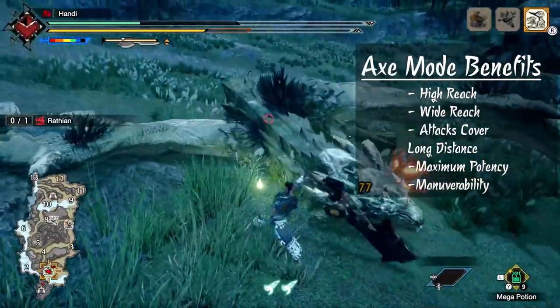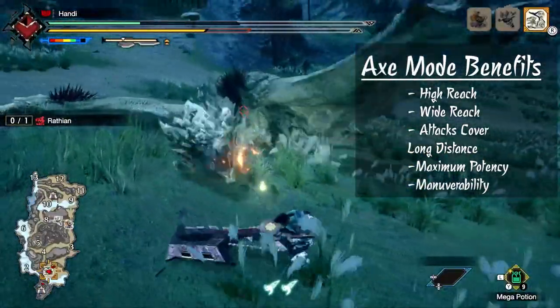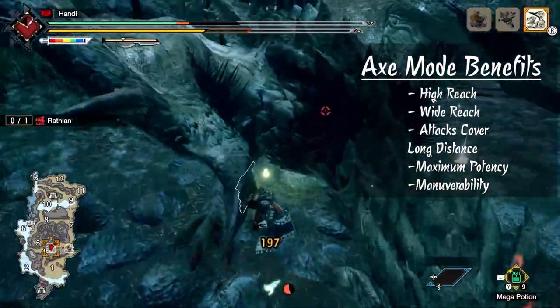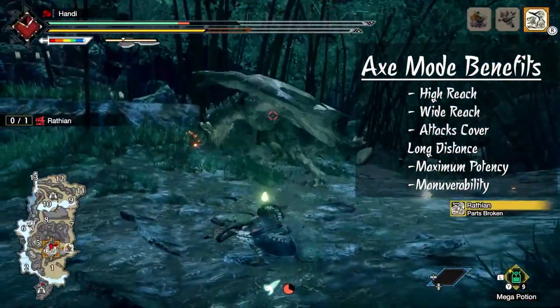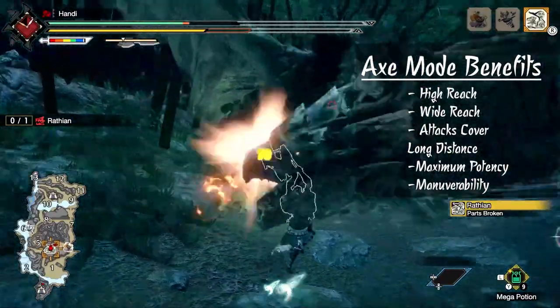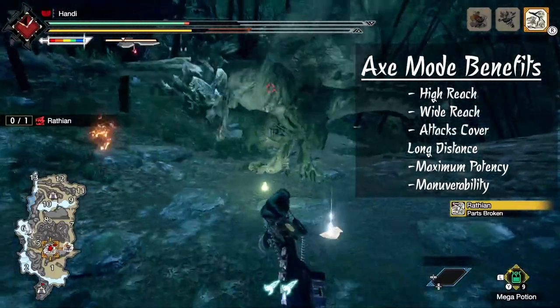There have been plenty of times that I've gone into axe mode to get into maximum potency, and then 30 seconds later I realize I'm still having a blast — wild swinging, slamming, and reaching high with my axe. I know sword mode is hella tempting because of those explosions, but kick your shoes off and stay in axe mode for a little. You won't regret it.